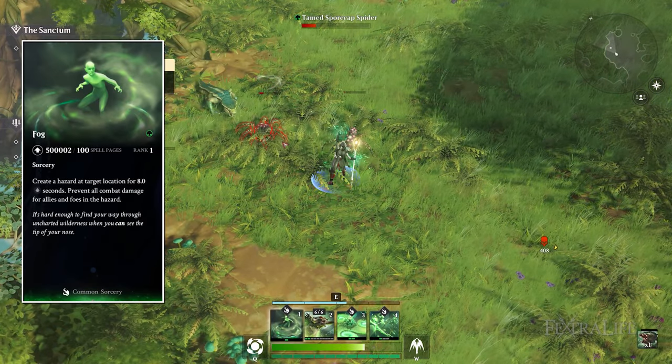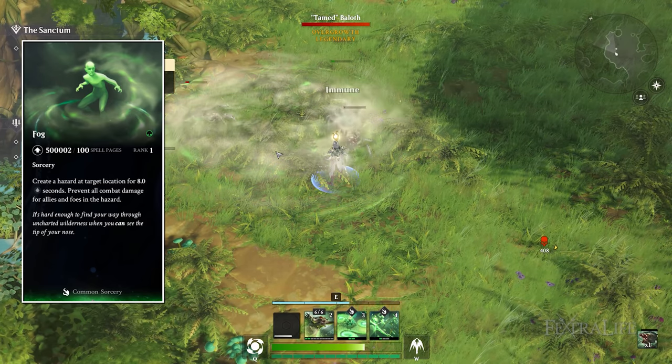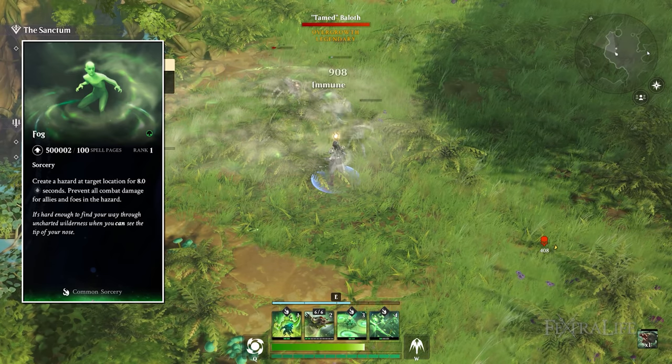Fog is the next sorcery and it's really cheap at one mana. It's great for throwing in areas where your creatures are getting destroyed or you're getting overwhelmed, allowing you to heal up while you're not taking any damage and then sort of get back into the fray.